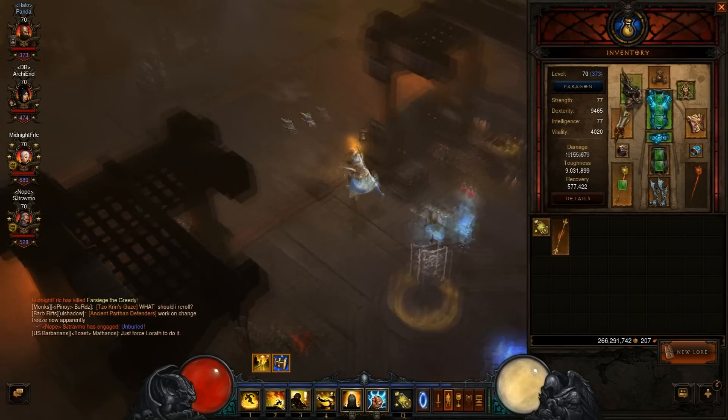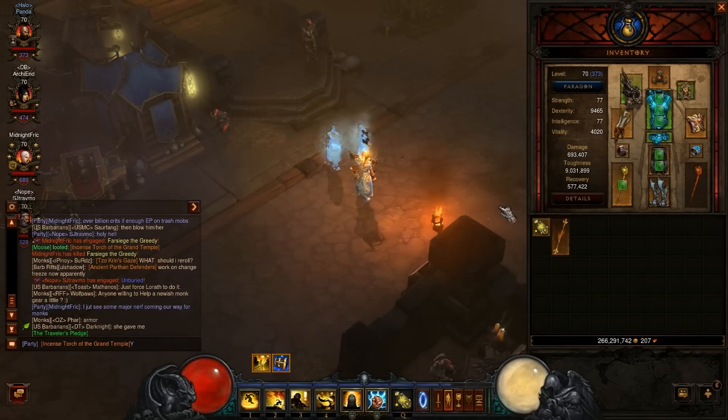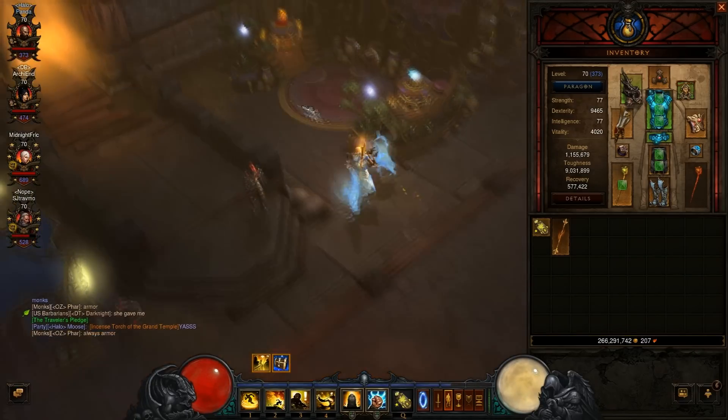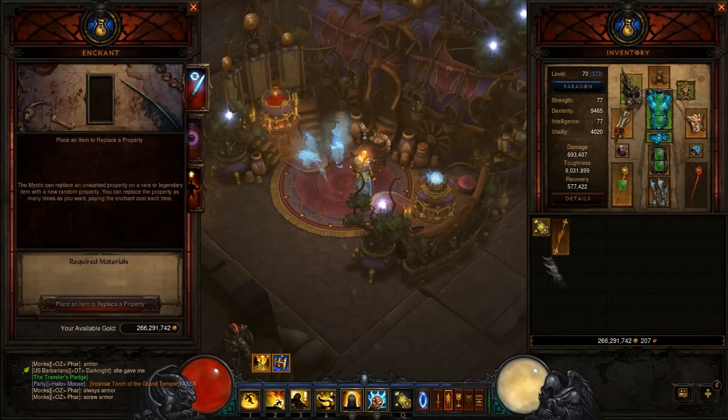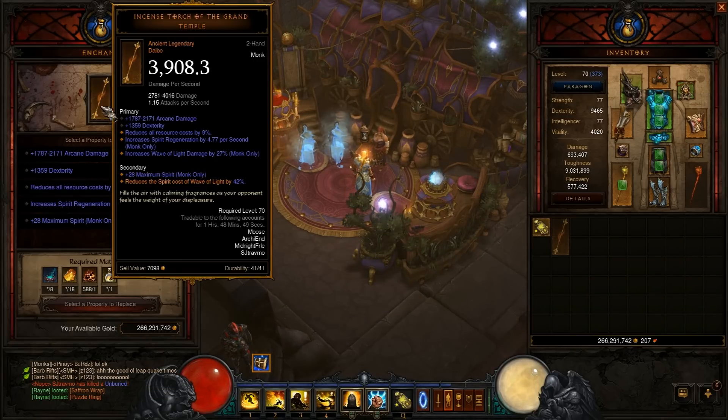I got a — wait, let me share this. We have light damage, reduces all costs, three resource costs.